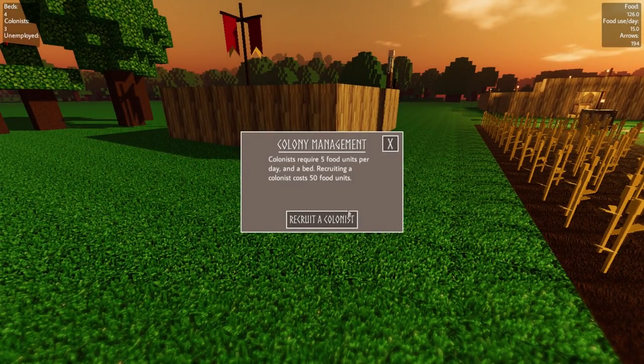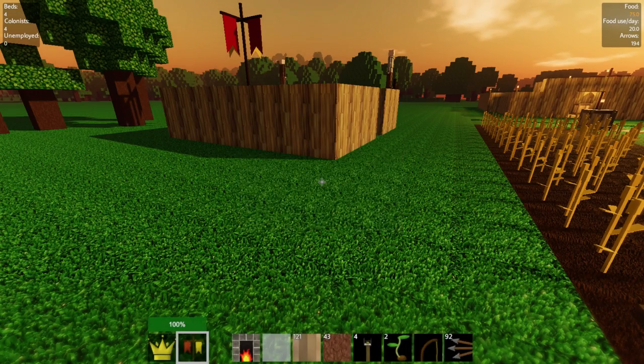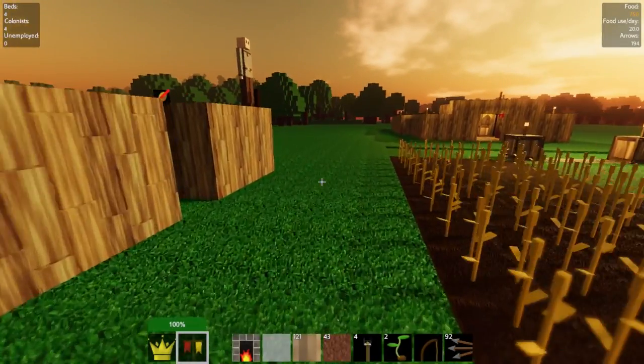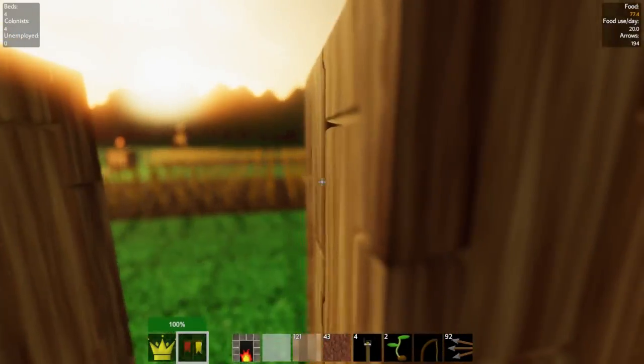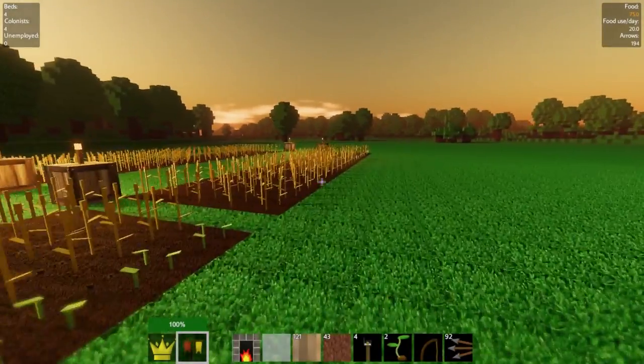My guy will do what he can but eventually he's going to get overwhelmed, and I believe they just shoot what's closest to them. So I'm recruiting another colonist — puts me at yellow food, which means I've only got 75 food and that's scary, but he is here trying to grind the wheat that is being harvested, so things are going to go good. We're going to be at a good spot soon.